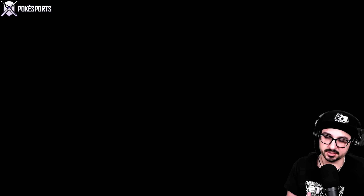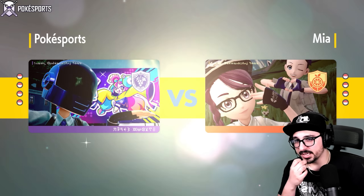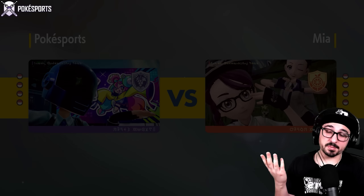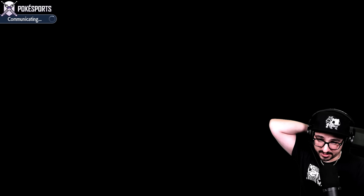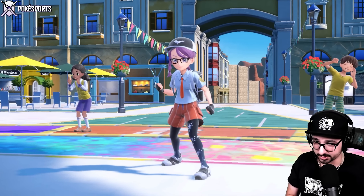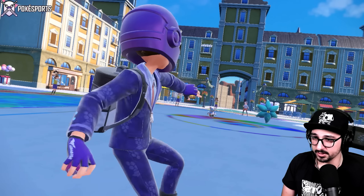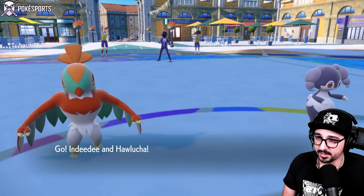Sandy Shocks does Electric damage to Dondozo, and Dondozo's lowest stat — other than Speed — is its Special Defense, so I can try to take advantage of that. I can also deal with Glimmora a little bit better when I have Sandy Shocks on my team. I said at the beginning that I wanted Sandy Shocks to impress me, so this is the opportunity. The opponent has Fluttermane, Glimmora, and Iron Bundle.